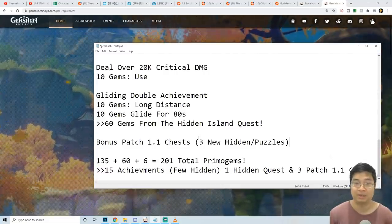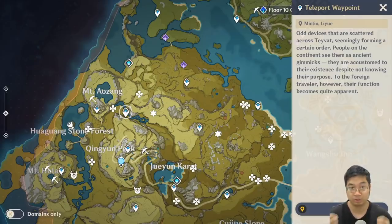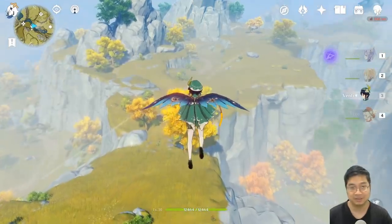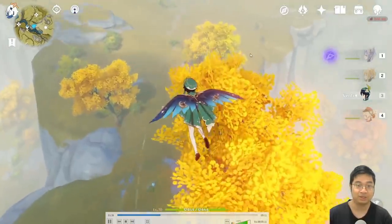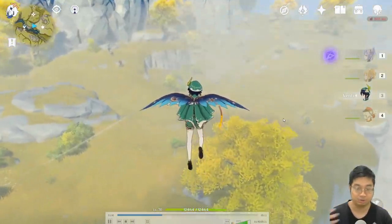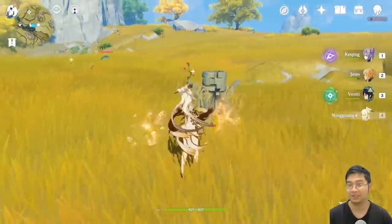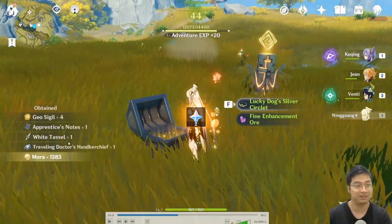Since we're covering hidden content, here are three patch 1.1 chests. While flying toward the star location I noticed three new Geo statues — new puzzles likely added in patch 1.1. After using a Geo character to solve the first puzzle, I received the first exclusive chest containing a three-star weapon (White Tassel), four Geo Sigils, two primal gems, and 20 Adventure EXP.